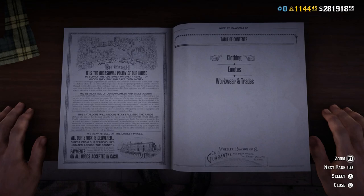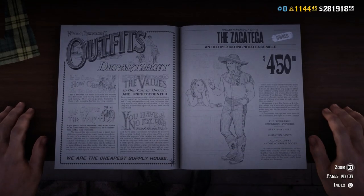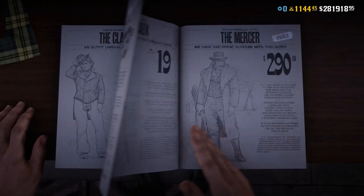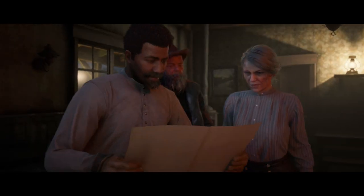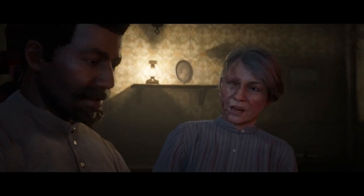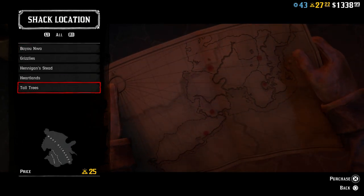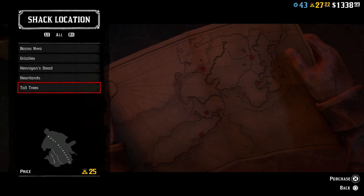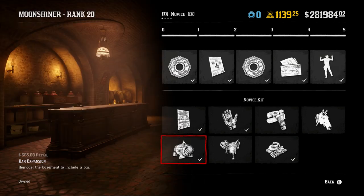At number 9 on our list is spending money and gold on pointless items — things like clothing, emotes, or changing your honor that aren't going to help you in the long term. Instead, you should be buying into content that will give you access to more content or a higher return than what you're currently receiving. By investing your money this way, you'll increase your earning potential, meaning that down the line you'll be able to spend money on cosmetics without breaking the bank. Roles are a great way to get into this, offering many ways to earn money and unlock new content. For instance, the Moonshiner's band and bar expansion may look useless at first glance, but it gives you access to more daily challenges, which pay decently and are a great investment.